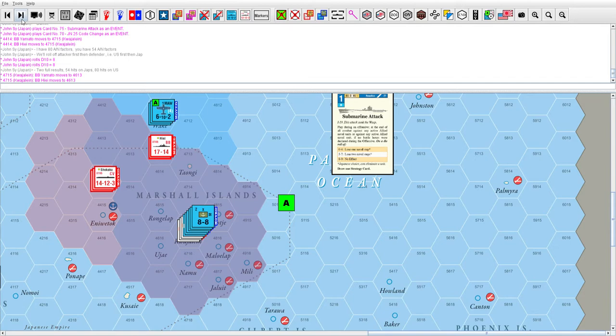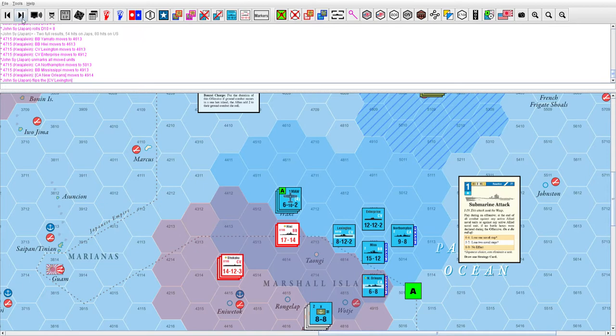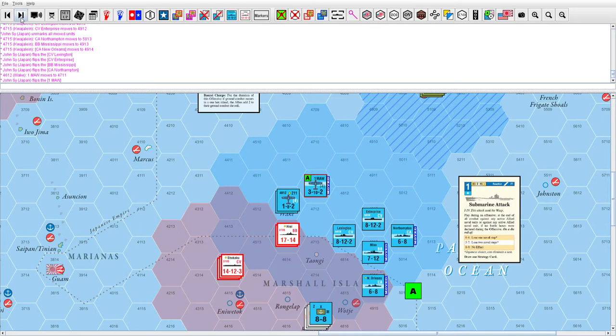Moving everybody into the open so it's easy to see what's going on. With my 80 hits, I went ahead and flip the Lexington. Lexington, Enterprise, Mississippi, and Northampton total 44 combat factors. Then I flip the three air units — that's another 18, bringing me to 62 hits. The single-step air unit dies outright.